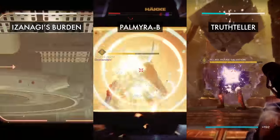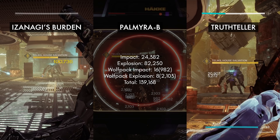I'm going to be getting the damage numbers from this Europa Lost Sector boss, and you can see them all here side by side. I'm also assuming that the Palmyra B has wolf background, and I'm just going to merge them into a single damage number.